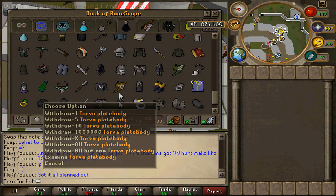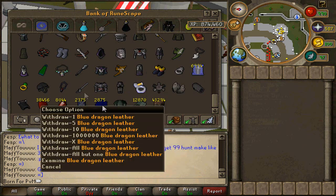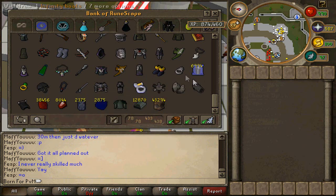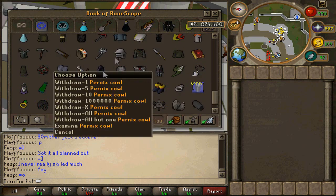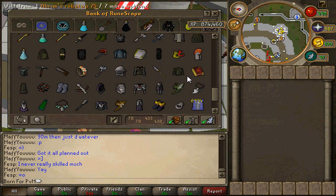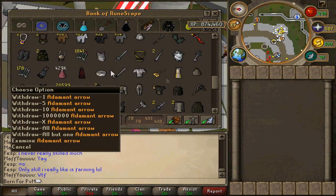Pernix, Virtus, Torva — all the sets. There's some skilling supplies that I still gotta use. I'll just use it all eventually. I do have all the Nex sets. And that's everything.